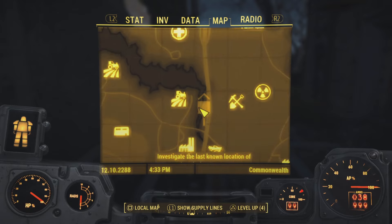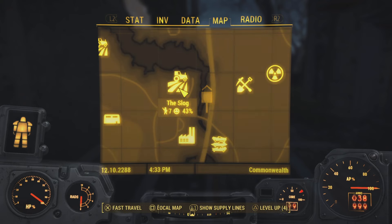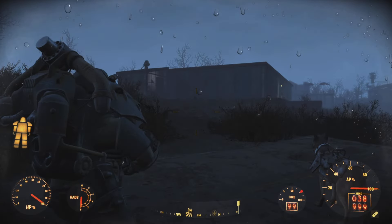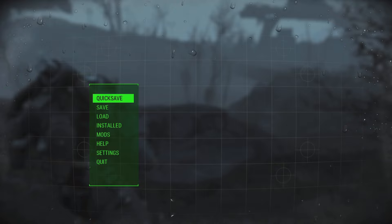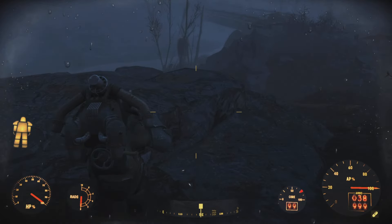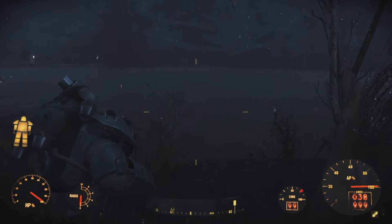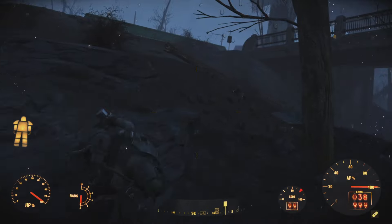If you pull up your map, it's going to be located right over here. You can fast travel over from the Slog area, and then we're going to make our way over to start this quest. In order to kick things off, when you first start and spawn in, there's going to be a marker on your map. You want to just follow that marker. Just look for the square and it'll point you in the right direction. We're going to head over here to said square.